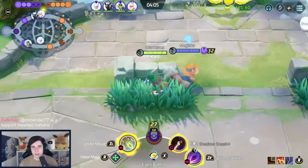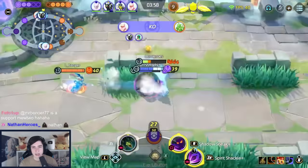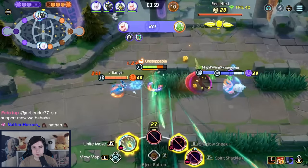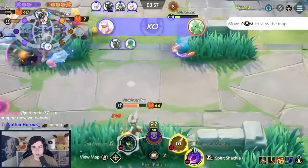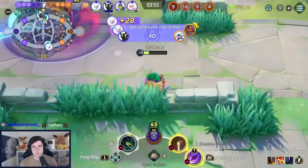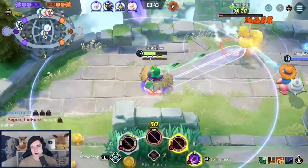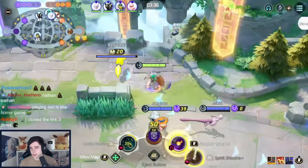Not walking through a bush until Shadow Sneak is back up. Farming to get Unite Move back for a potential fight. Staying behind the defender — activate Unite Move, take down Scyther, Greninja tries to Unite, I do the same cancel trick again: cancel, run to the right side, use Spirit Shackle from very far away. Another team fight where cancelling Unite Move plus Eject Button gives so much distance. Shadow Sneak again — Cinderace can't even chase me because I'm so fast. A nice double Spirit Shackle gets two more KOs.